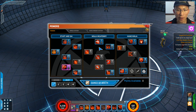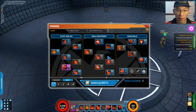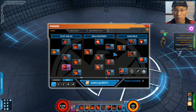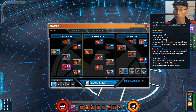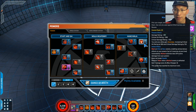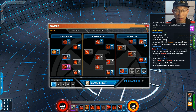Nothing worth picking from the rest of this section — a lot of those powers are just ranged powers. Onto the Hand Ninja side, which is also very underwhelming, same as the Ninja Weaponry side. Mark for Death is the only one you should consider maxing up — it gives you a nice damage rating and a quick hit.